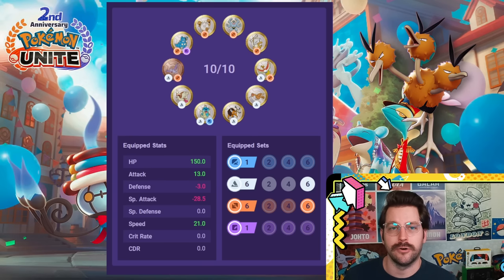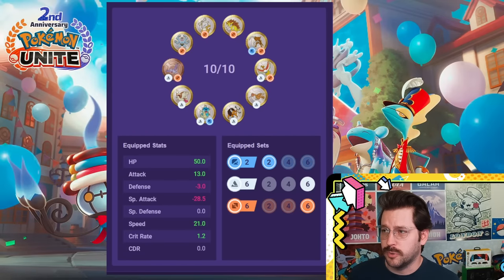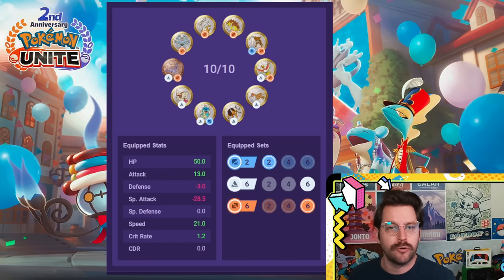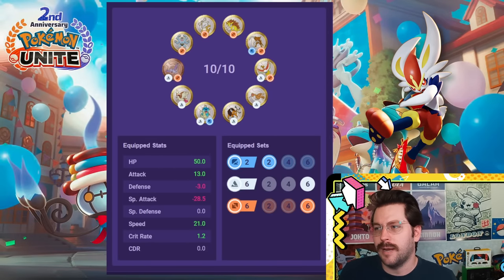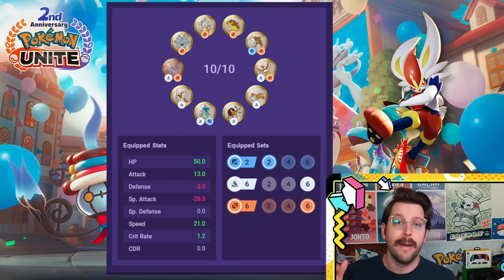For Urshifu, you could go with a setup like this with a little extra attack, or the previous brawler setup for a little extra HP — I could see an argument for either one depending on how you like your Urshifu. You can also look at a setup that's a little less focused on HP but more focused on attack with a little extra critical hit, which could be nice for long-range Pokemon like Cinderace if you just want a little more fortune with some of your crits.